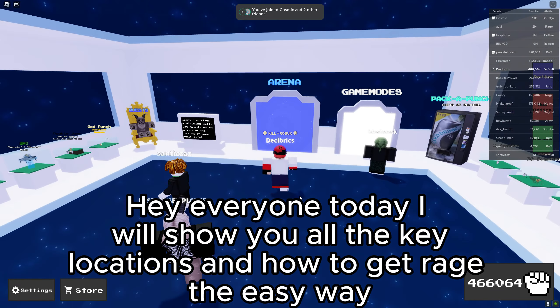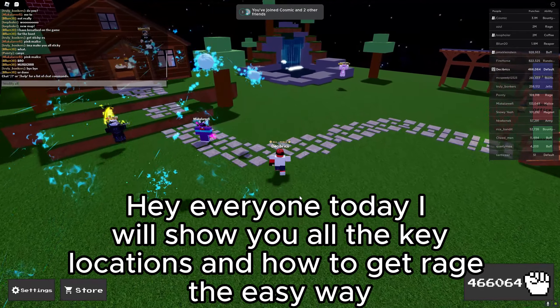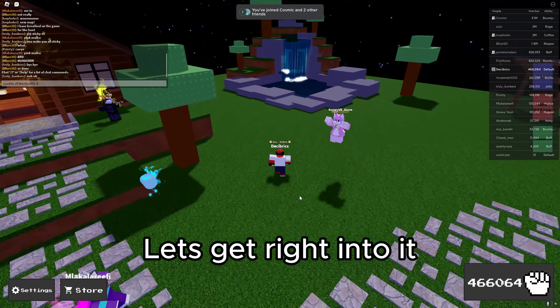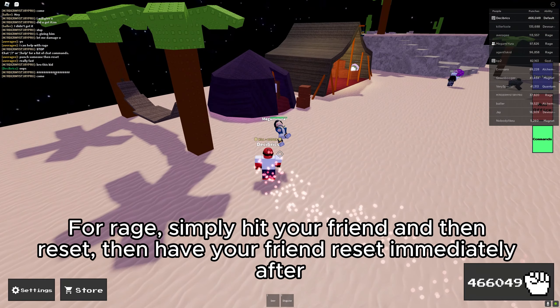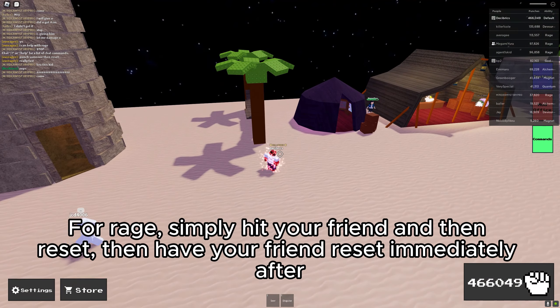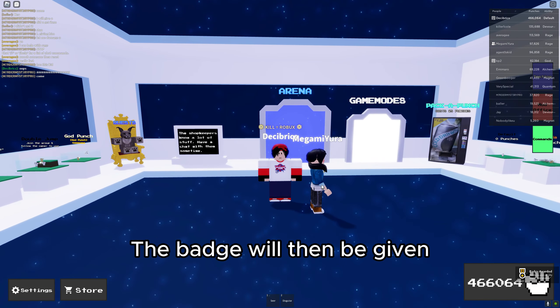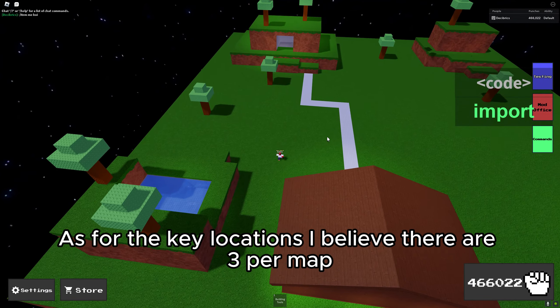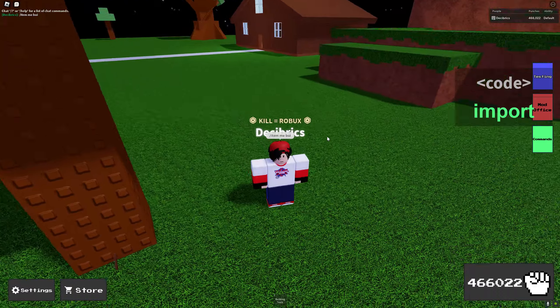Hey everyone, today I will show you all the key locations and how to get Rage the easy way. For Rage, simply hit your friend Dan, then reset, then have your friend reset immediately. After that, the badge will be given.